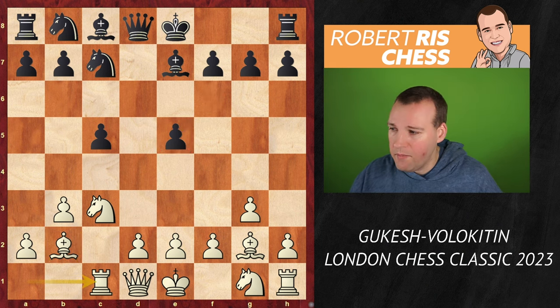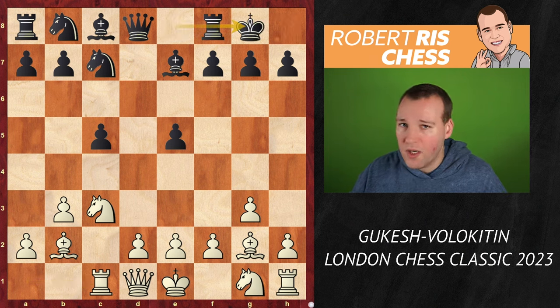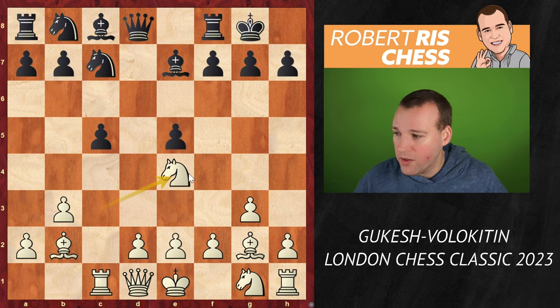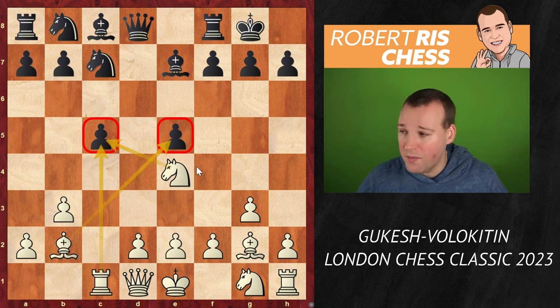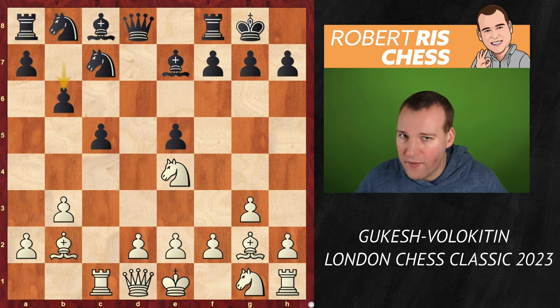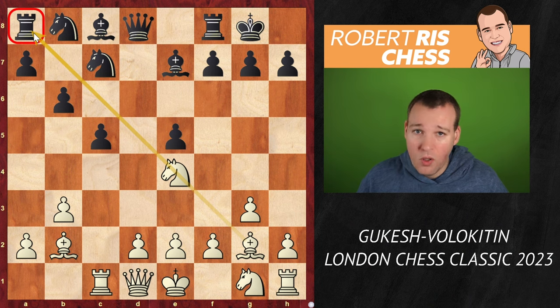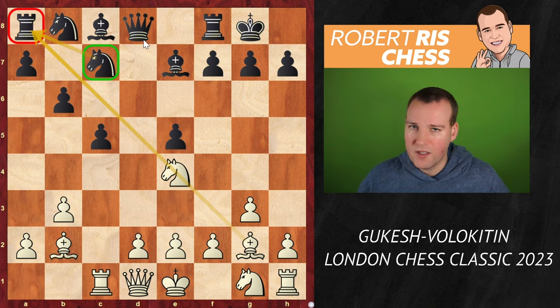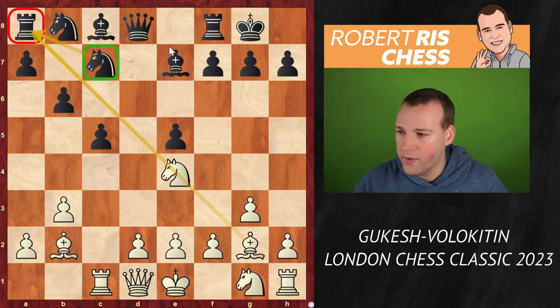Now black played castling kingside - there's nothing wrong with it, but in hindsight maybe it's safer to overprotect the pawn on e5 with the move f6, so that this pawn can never really be attacked by the bishop on b2. Instead, castling kingside was followed, and now Gukesh comes up with a novelty: knight e4, which is in fact a double attack, because the knight together with the rook is attacking the pawn on c5, while the bishop hits the pawn on e5. So white is about to win a pawn.